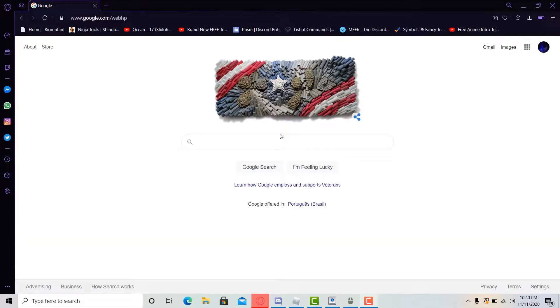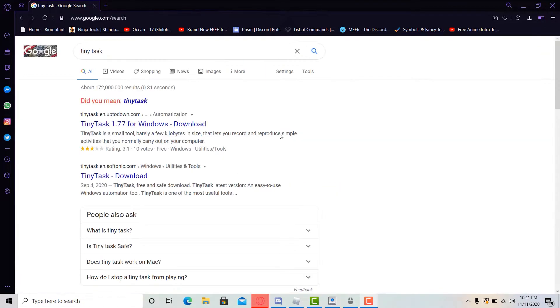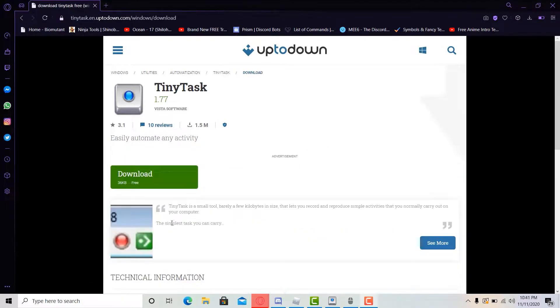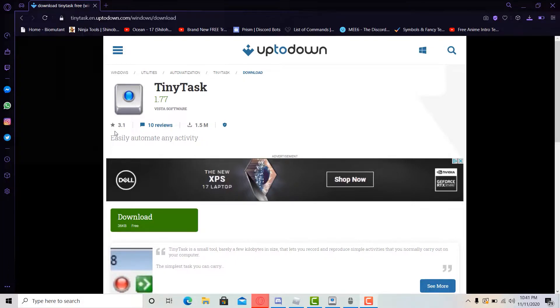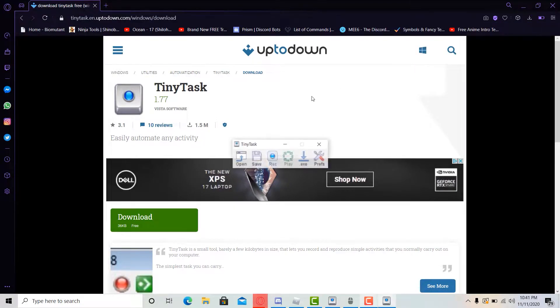Okay guys, so what you're going to download is TinyTask, or it could be any macro key, any macro recorder, latest version. Download it. Now here, save it, then you'll open it, finish, set it up, and once you open it, you'll see this.